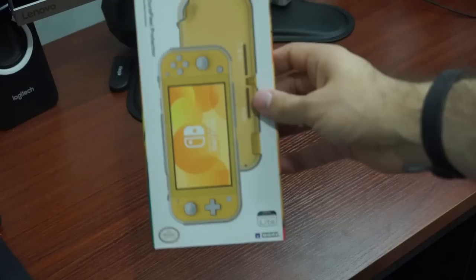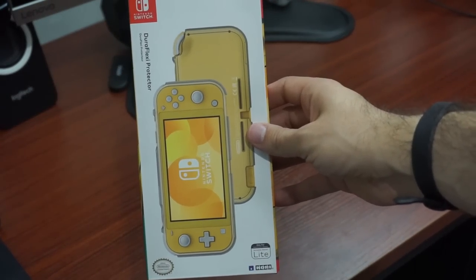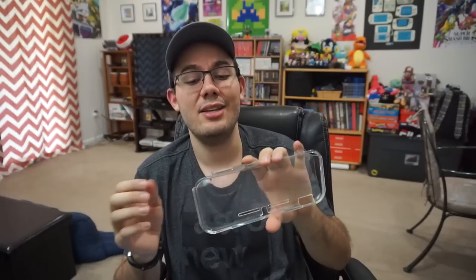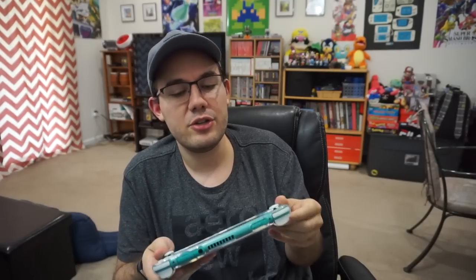Now let's talk about what you all came here for — all the new accessories you can buy for the Switch Lite. I've organized these in sections, starting with protectors. The first one is the DuraFlexi Protector from HORI. It's kind of like a silicone case, but it keeps its shape more when you bend it. It's clear, so it won't obscure the colors of your Switch Lite — you'll still see those colors through the case. I bought it for $15. When you put it on, it provides an adequate amount of protection; if you drop it, this should absorb most of the shock. However, it's not super easy to take on and off, so it would be something you keep on the console at all times.